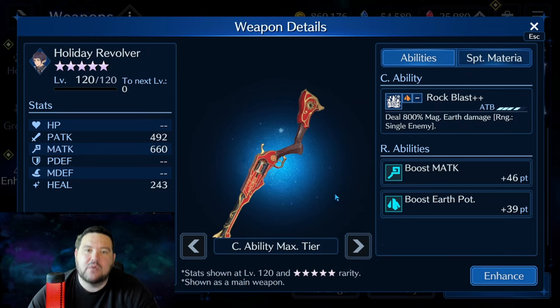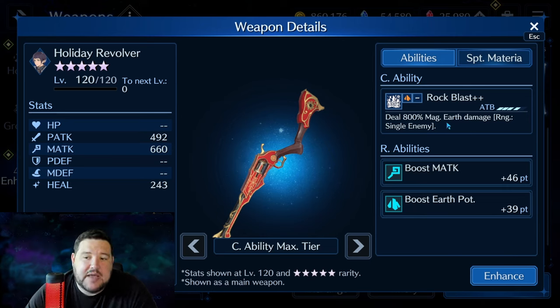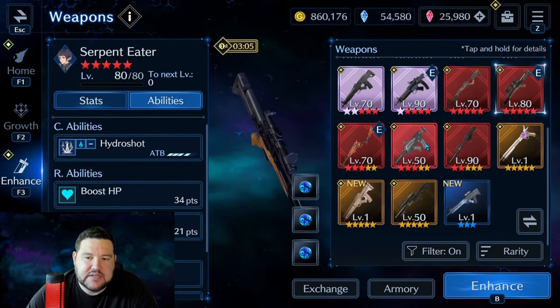Next we have Holiday Revolver. This came out around the same time as Tifa — it was a Christmas banner — and Lucia was the first person to get Earth Arcanum, so paired with this weapon, that made her the number one Earth DPS unit in the game. I skipped it at the time, but she's still pretty good. 800% magic Earth damage, though the contention was that Lucia was mostly physical-based. Giving her magic kind of threw people for a loop, but now there are plenty of ways to shore that up. At 46 magic attack and 39 Earth potency, it even has a sigil boost, which is something you don't always find on Lucia. Holiday Revolver is definitely a solid weapon.